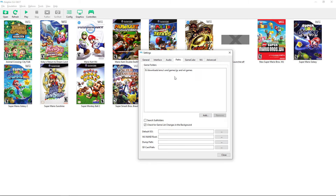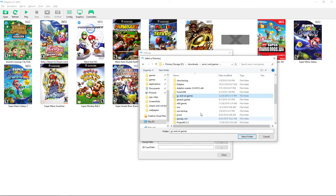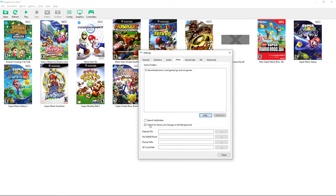Under Paths, add your game folder where all your Wii and GameCube ROMs are stored. Click 'Add' and select the folder — it shows the folder itself rather than listing every file, which is easy to set up. Enable the option to check for newly added games automatically; I definitely keep that on. 'Search subfolders' is available too but may slow loading.